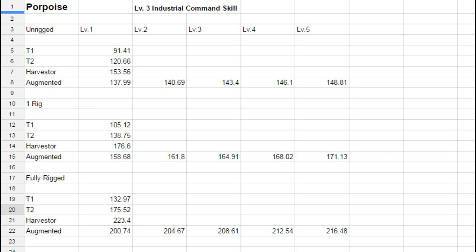For the fully rigged Porpoise — two Tech 2 mining augmenter rigs plus one Tech 1 — Tech 1 yields 132.97, Tech 2 yields 175.52, Harvester yields 223.4, and the Augmented drone yields 200.74 m³. The Augmented drone increases consistently until level 5, where it reaches 216.48 m³.